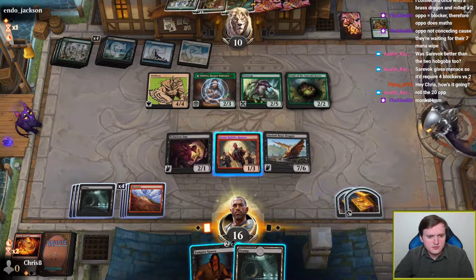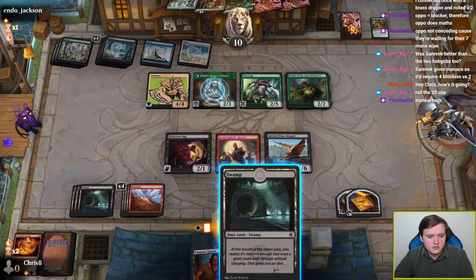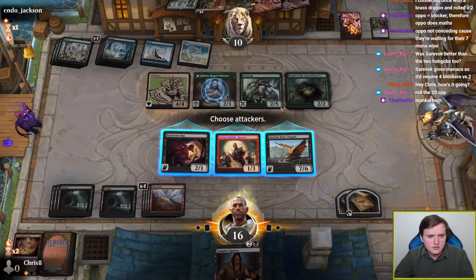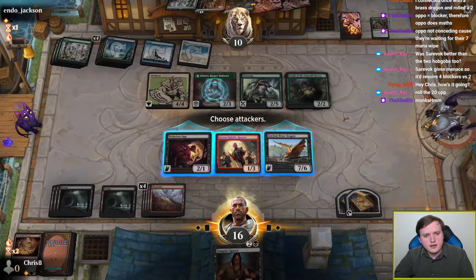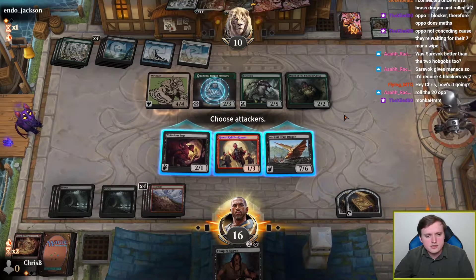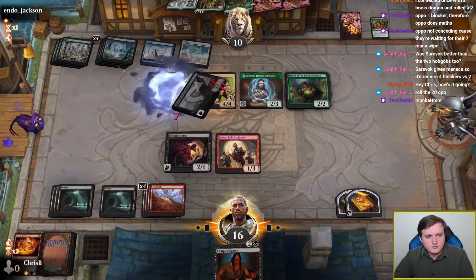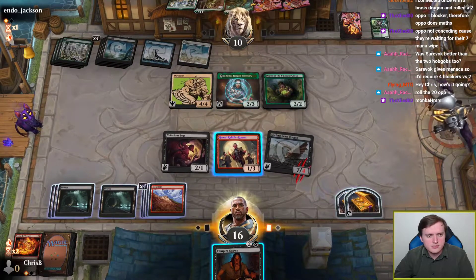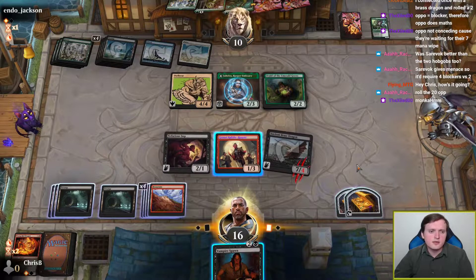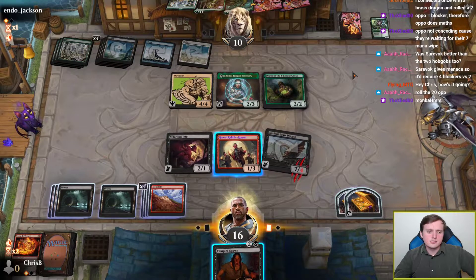So they're chump blocking with Ettercap, and we're trying to draw a removal spell for Ettercap. They did sort of operate last game like they had the 7-mana board wipe. They did in fact have the plains the entire time — that's fascinating. Should I attack with Rabble Rouser? How close to killing me with a Lino Worm are they? Ettercap dies. Rabble Rouser only represents six damage, so it could be unblocked. I think we just swing with the Brass Dragon.